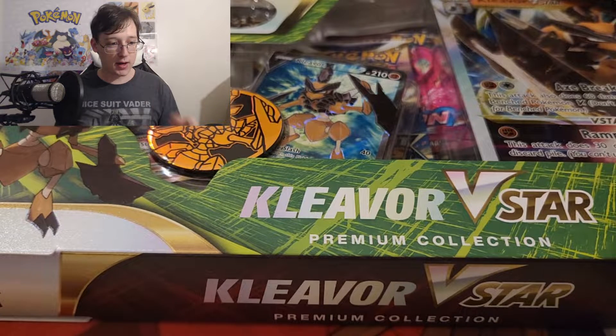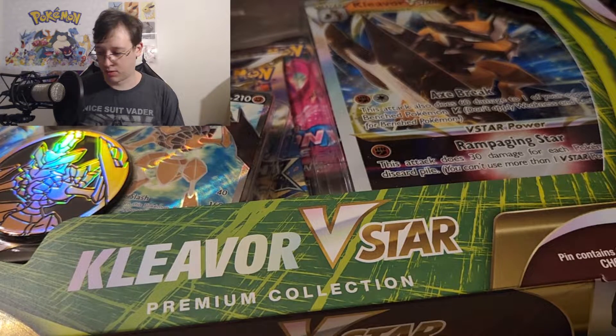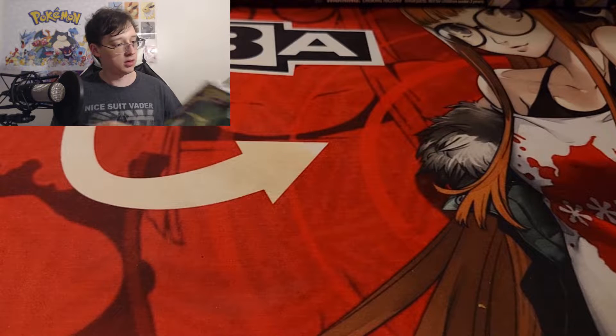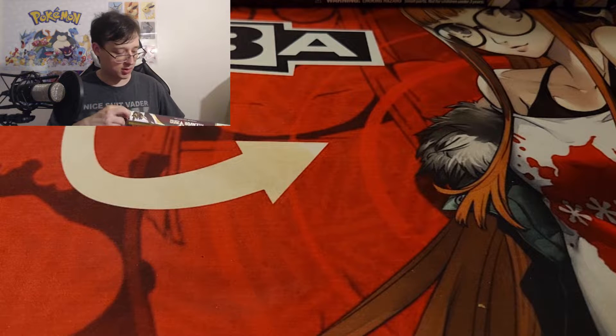What's up everyone, today we've got a few Pokemon products I haven't opened on the channel yet. I got the Cleaver V-Star box, the Arceus V-Box, and the Professor Juniper milk carton. These all came out at completely different times, but I figured I'd open them up together since I've slowly gotten them. I also have two random Halloween Evolving Skies blister packs that I thought would be interesting to open up.